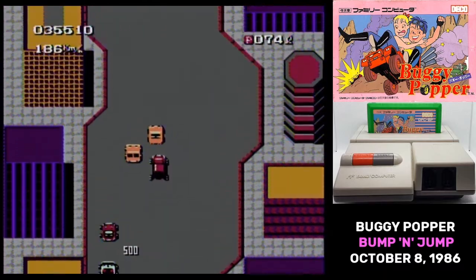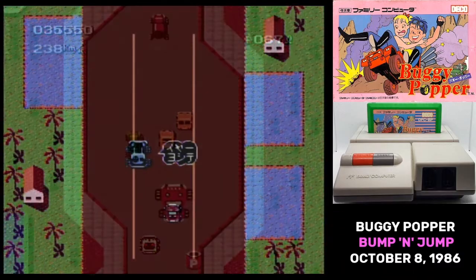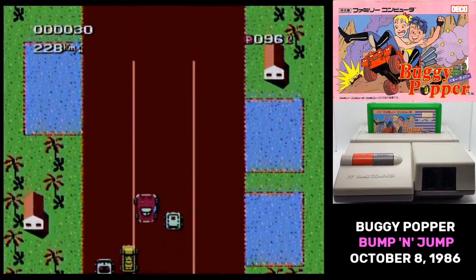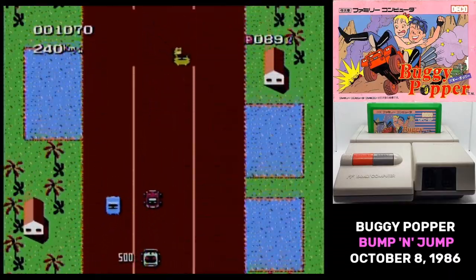As a 1982 arcade game, Buggy Popper is really simple. Your girlfriend has been kidnapped, and you have to drive along a series of courses in order to rescue her. You press up to accelerate, and A sends your car flying.